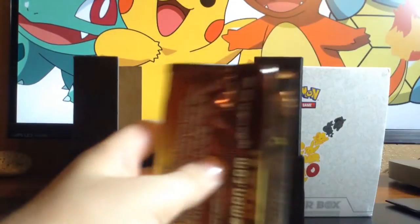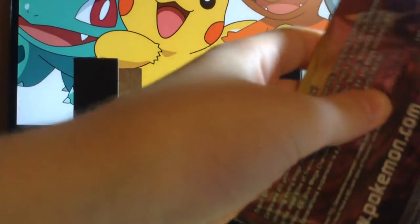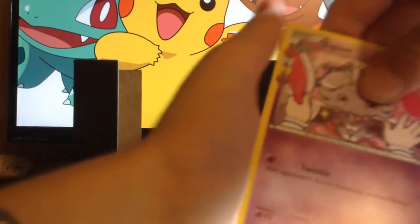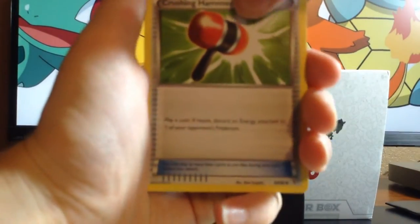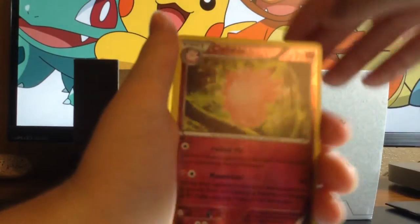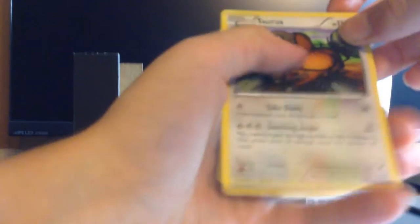We're going Pikachu first, then Charizard last. Back to Bobby — there's no codes in this pack, that's weird. Espurr, Pokeball, Crushing Hammer, Meowth, Gastly, Krabby, Water Energy, regular rare Clefable, Deoxys, and regular rare Tauros.